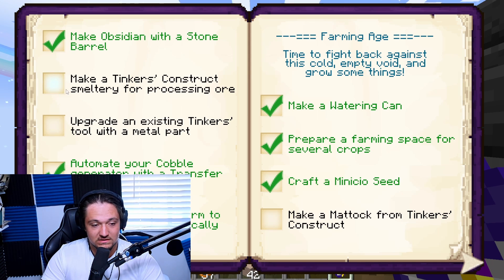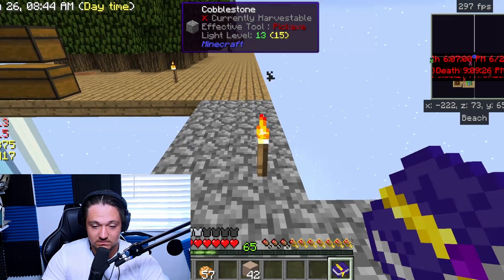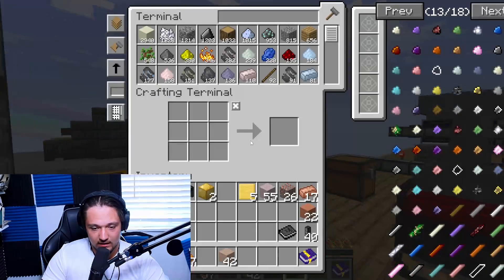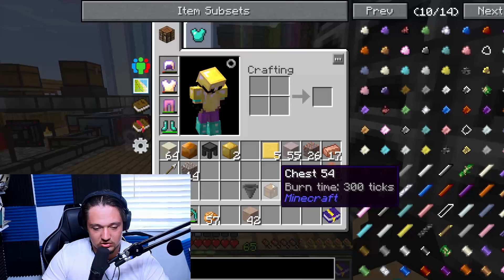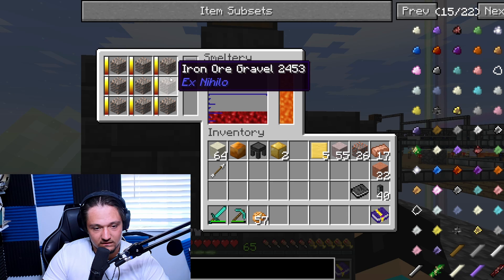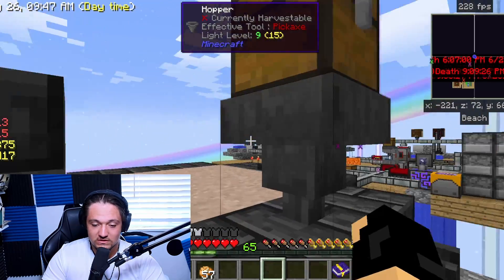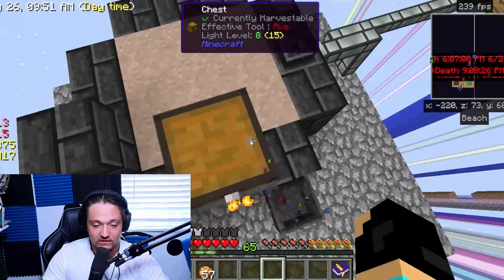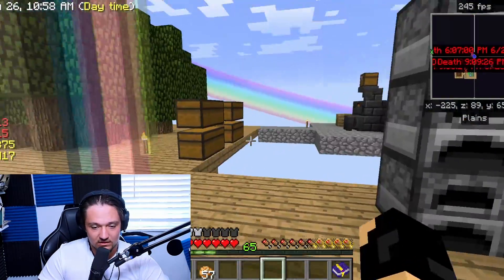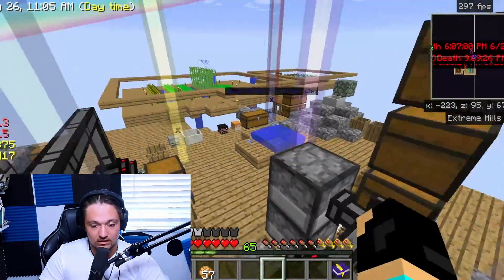We've made our Tinker's Construct smeltery for processing ore — that's done. Next episode we can actually upgrade the tool parts and make thematic ones, and we'll be done with the first half of the book. A quick mini upgrade: grab a hopper and a chest, set it up here, and this should automatically fill up with iron ore dust. Now we just put it in this chest and the iron will smelt without us having to do any of it. Pretty cool. That's it for Tinker's Construct — all finished.